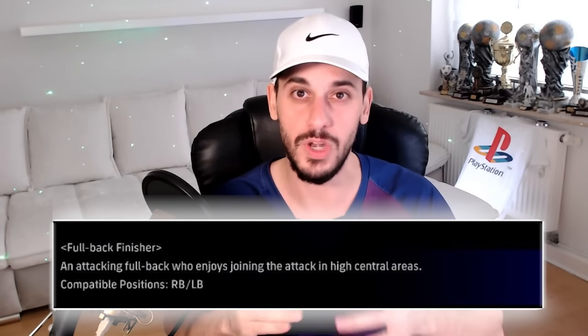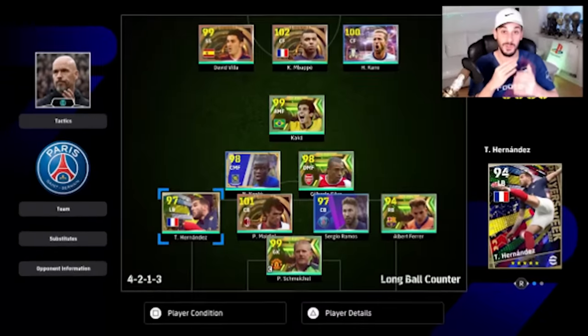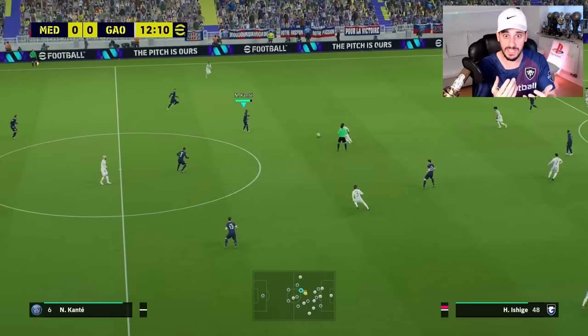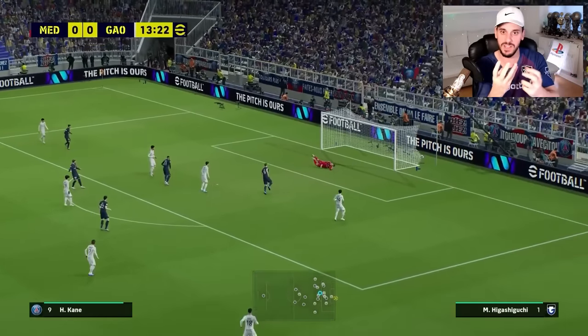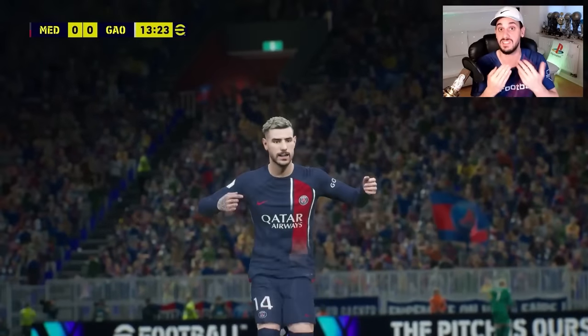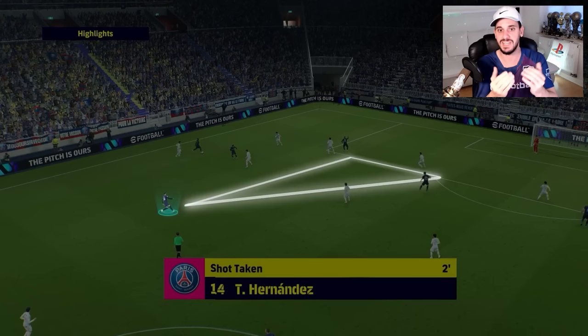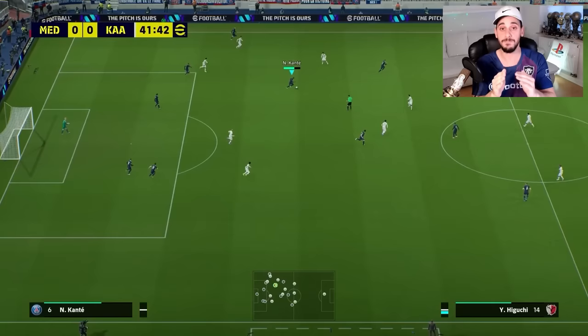The Fullback Finisher is a fullback who enjoys joining the attack in high central areas. The compatible positions are right back and left back. Using Hernandez as my left back — when I receive the ball with Kante, Hernandez crosses his path and cuts inside to the center area where he can receive the ball and score a goal, as his definition states. On the left side with Kante surrounded by opponents, Hernandez cuts inside, sees a gap in front of him, and runs through to receive the ball and score.